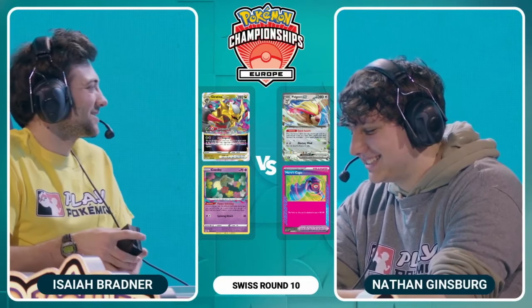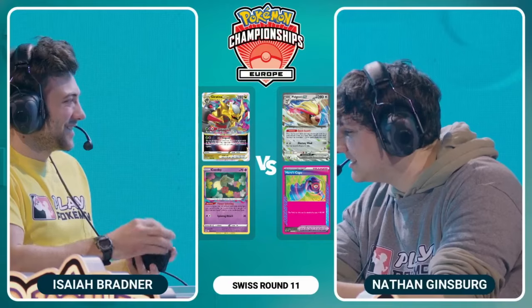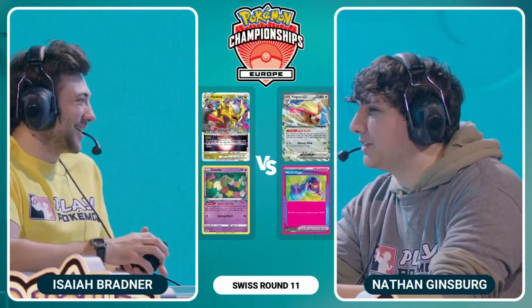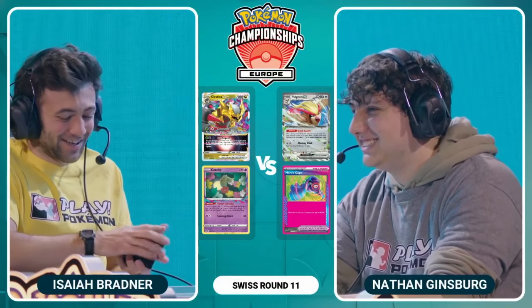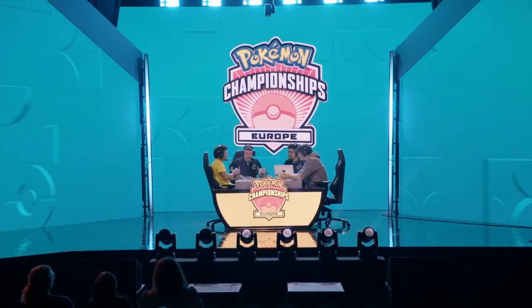Isaiah has been sticking with his Giratina V-Star paired with the Lost Zone engine for a while. Nathan, who has also played a lot of Lost Zone recently, has now, with the rotation, shifted over to playing a control archetype thanks to that powerful Quick Search ability.